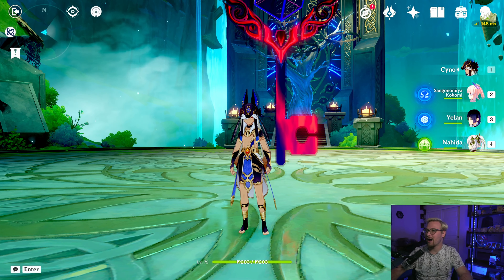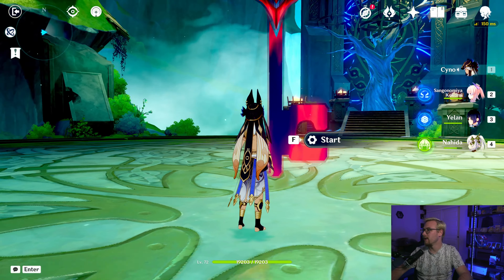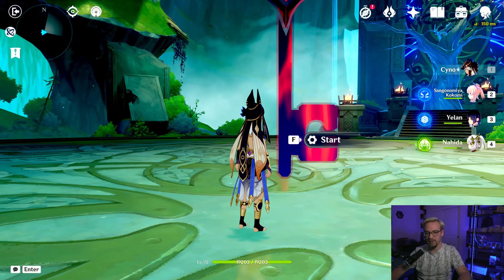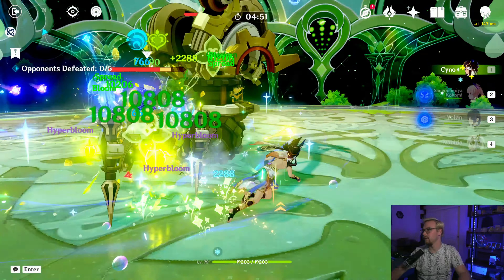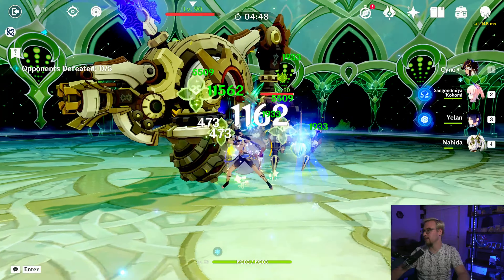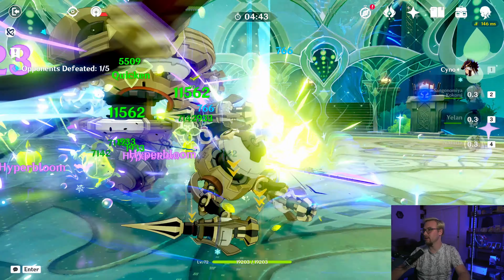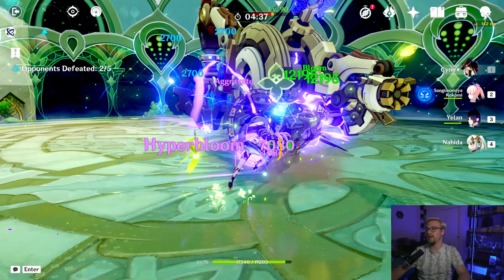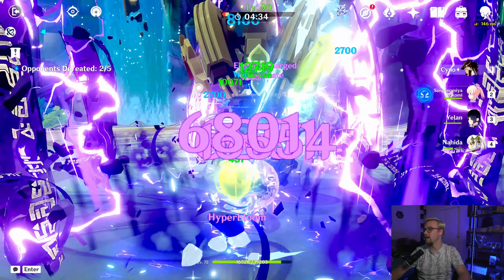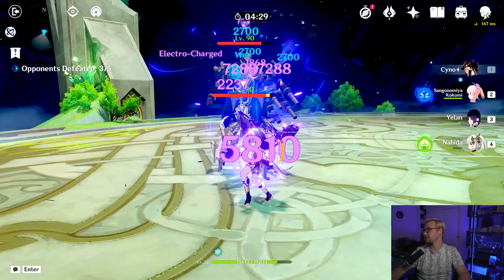Now we're going to use the party Akio built — Cyno, Coco, Yelan, and Nahida — to really show off what Cyno can do. First we go to Nahida and set up her burst, drop Coco, get some Hyper Bloom going. We need his burst up — using Yelan's burst, she's really really good. Now we've got his burst, so we're just going to be causing Hyper Blooms like crazy, causing Aggravate, Quicken, Electro Charge — the whole shebang.